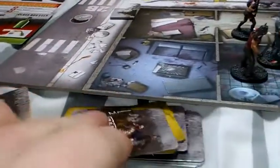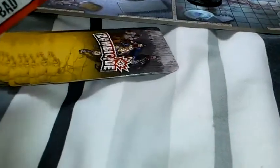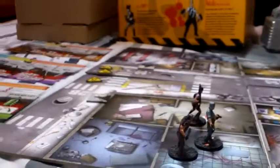Luckily no fatties came up — let's look at the cards to see where the fatties were. There's nothing on any of these for fatties; there would have been quite a few more goes before they appeared. No fatties at all. There is an abomination in there, so it would have been quite a while before a fatty or abomination came up.